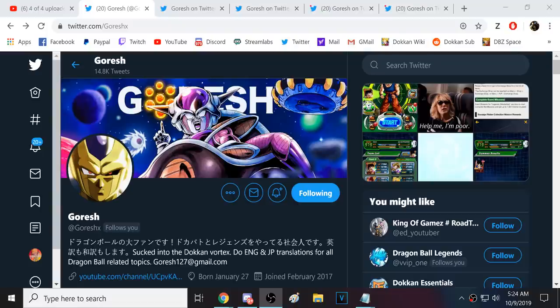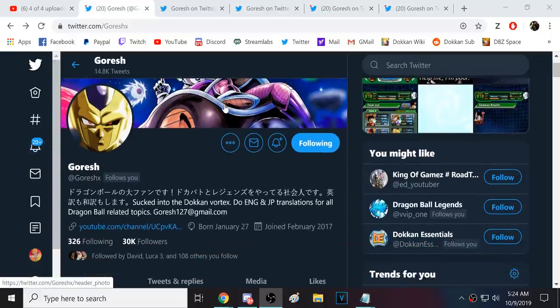Alright guys, so we have a lot of new info for Dokkan. Very exciting times. We have all the EZA info - actually four EZA units upcoming, which is really awesome. We also have a new update on JP with some new things, and of course we have the new summon animation. There's a lot to go over. Thanks, of course, to the homie Goresh. Let's go ahead and take a look at the translations for these EZA units.